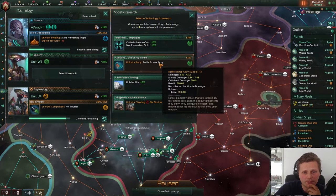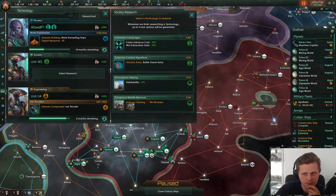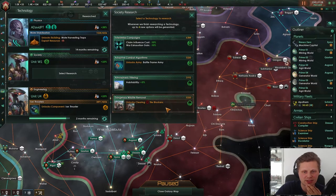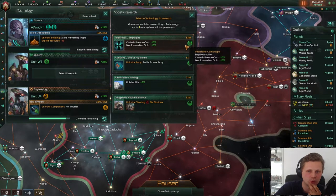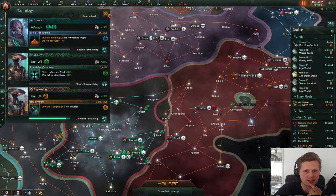Battleframe army. Habitability plus 5, which is definitely not interesting — yeah, maybe for the guys over here on the Savannah. They don't like it necessarily. War exhaustion gain — that is actually quite good to have, the decrease in that. So let's take it nevertheless.